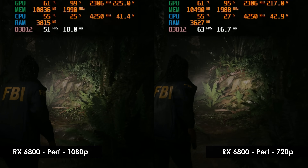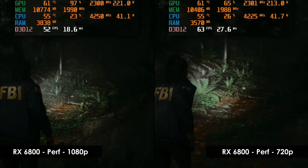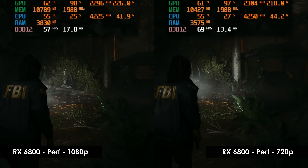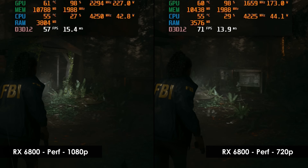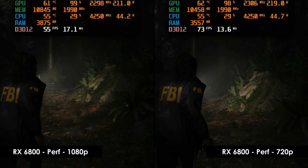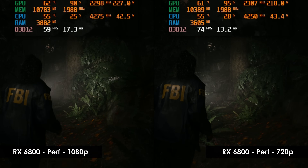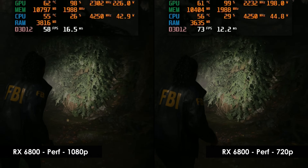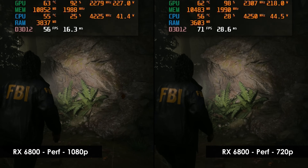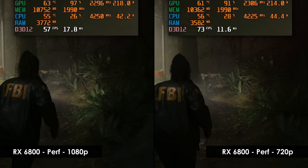Now let's put the RX 6800 under the microscope. We'll jump straight into the forest section, as that's the clear performance bottleneck. In performance mode at 1080p, out of the hut we hit the upper 40s, and as we get to the first bend we're comfortably in the 50s. And just like the RTX 3070, we drop back into the upper 40s once we get close to the water. But at 720p, we stay in that upper 50s sweet spot throughout the entire run, suggesting that if we could engage 864p, we would be an excellent match for the Pro's performance.